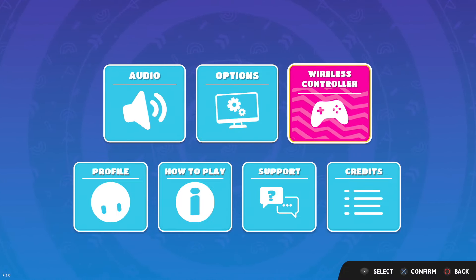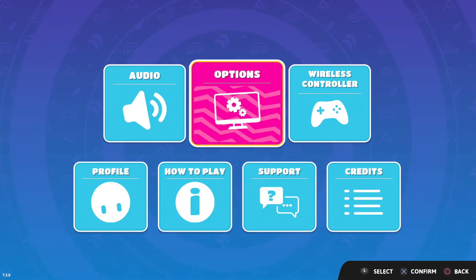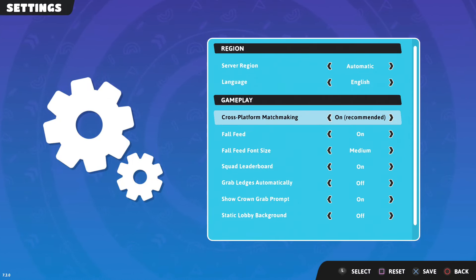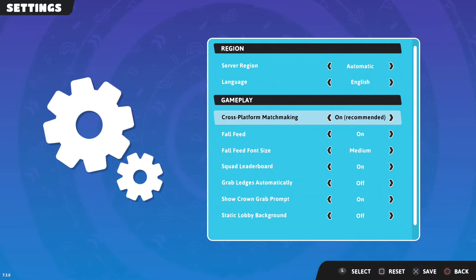The main player — the first player — needs to go ahead and press on Options. Once you're in Options, you're going to see all the different settings and underneath Gameplay you'll see various options. You want to make sure that cross-platform matchmaking is turned on, so you can actually split screen and play against other split screen players. That is the only setting you will need under Gameplay.